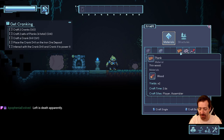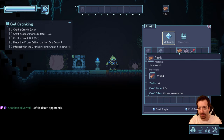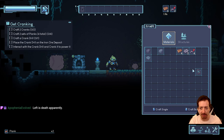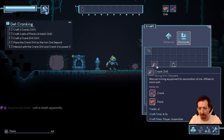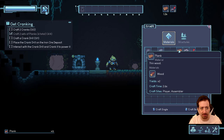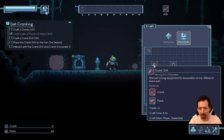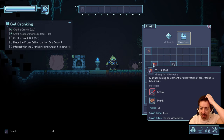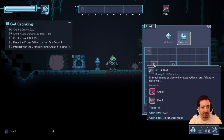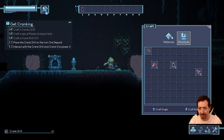This is the crafting menu — I thought it was my inventory. I'm getting it, slowly. Four planks, two cranks, and that will allow us to make crank drills. It says four total, but we need six to make two cranks — actually wait, a crank drill needs two cranks. I get it.